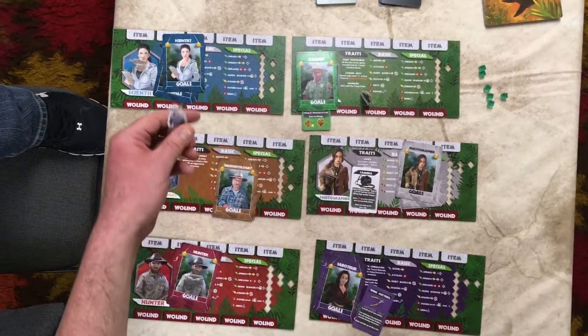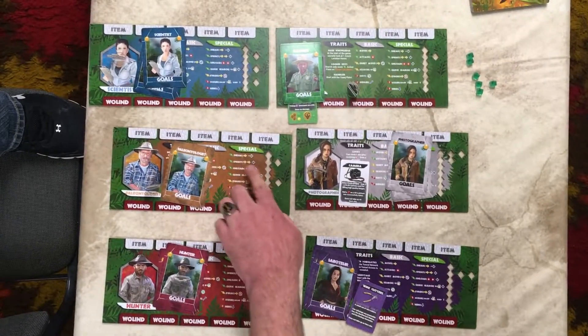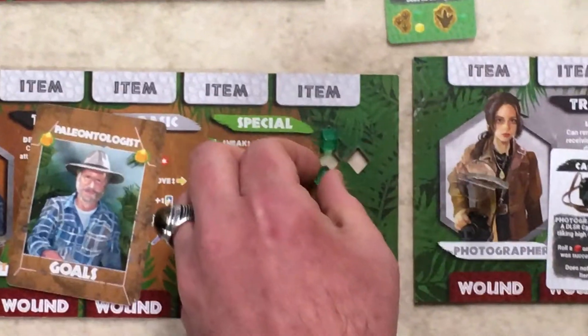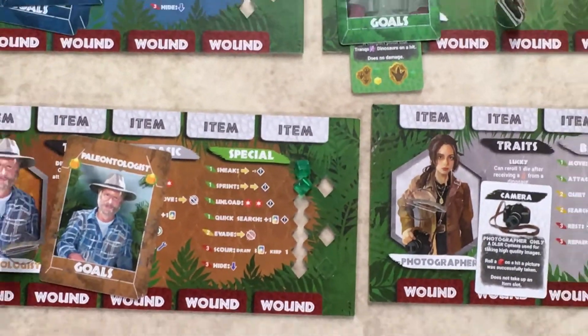You get a fun little standee. Special abilities are tracked with these cool little cubes that basically track how many times you can use that ability before you have to rest and recharge it.